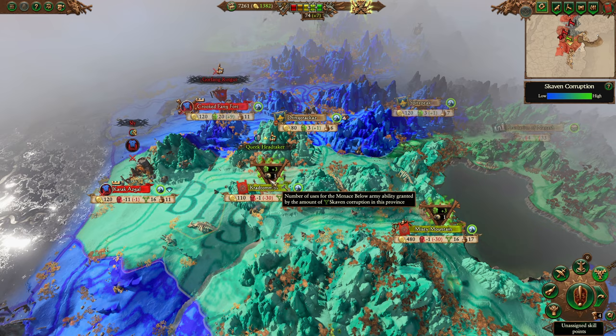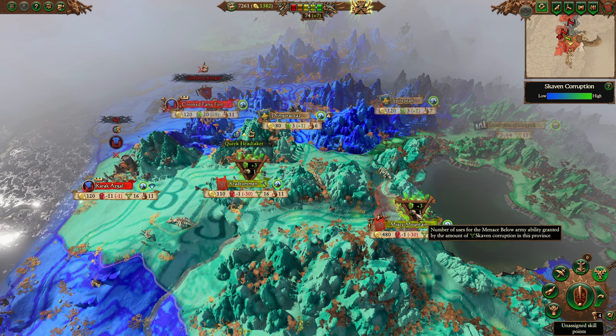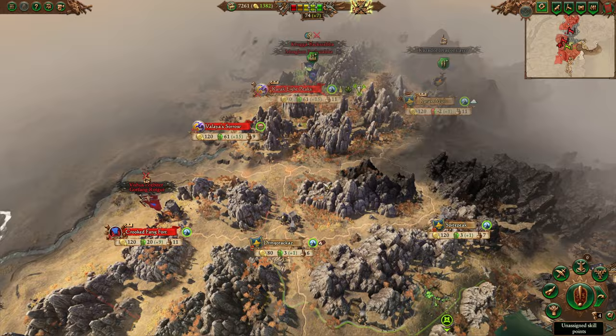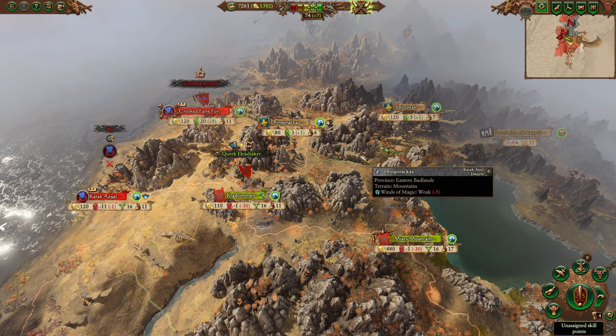There's a map mode showing the spread of your corruption. The more corruption in a province, the more Menace Below charges your army gets, meaning a more corrupted province is easier for Skaven to fight in — but less stable and beneficial to own. I don't entirely agree with the change from Total Warhammer 2; I think they should have had a corruption reduction building, even at a huge cost, just so you could keep a single province stable.